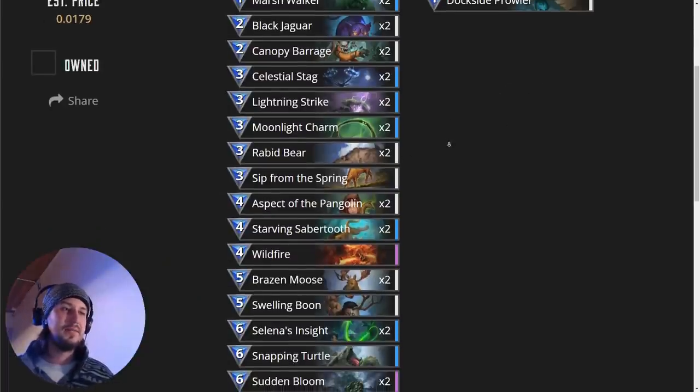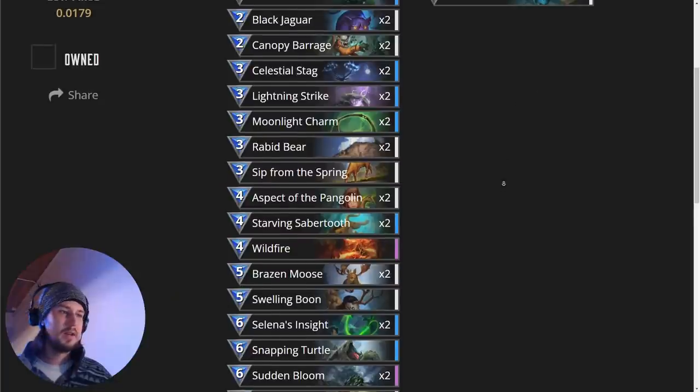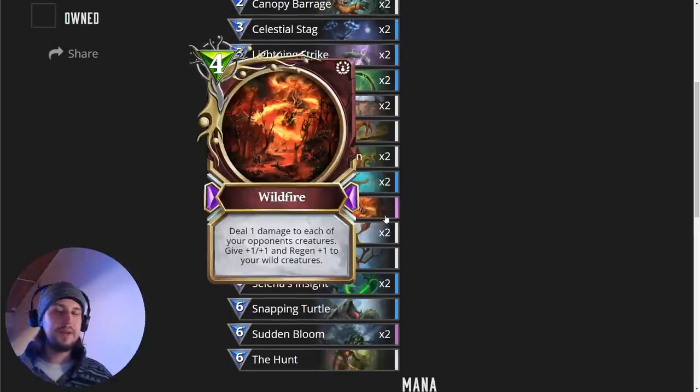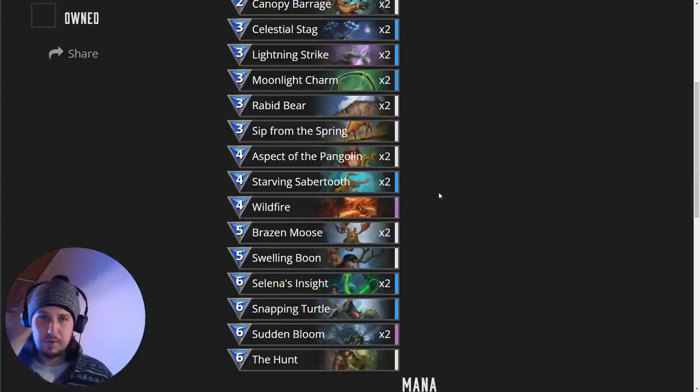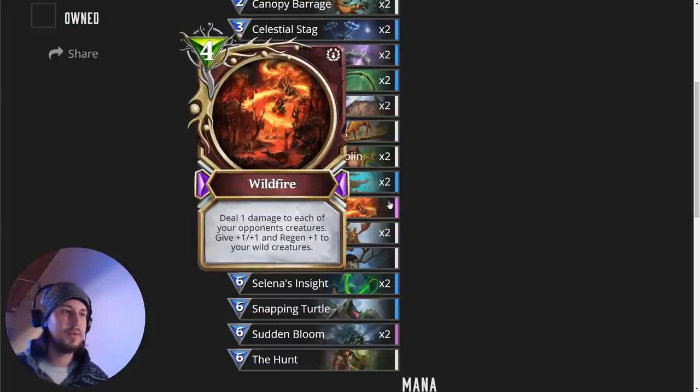Next we have Sip of the Spring — that's just an easy buff and mana refresh. We're also going to have Wildfire, which is situational as a buff in case you need to help clear some creatures, maybe prepare for the hunt, and then also buff up whoever's on board. A lot of the time you're going to drop your Wildfire with just your one creature on board, and that's totally fine.